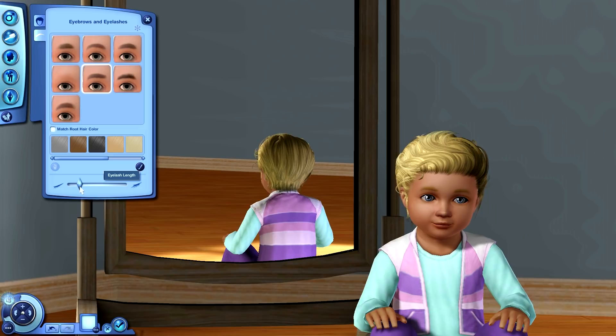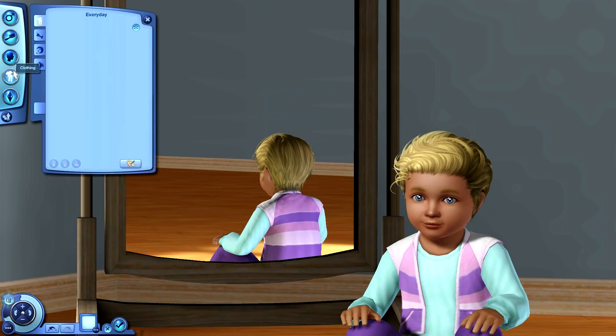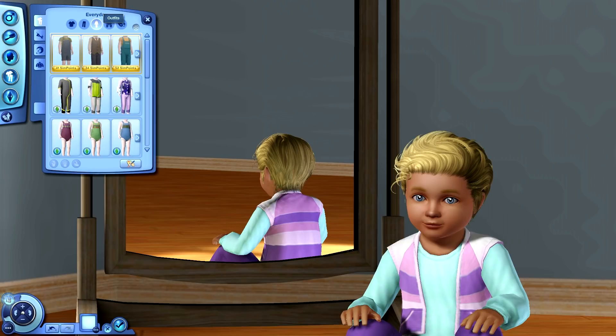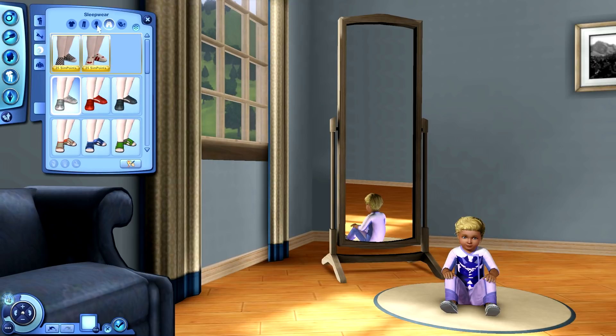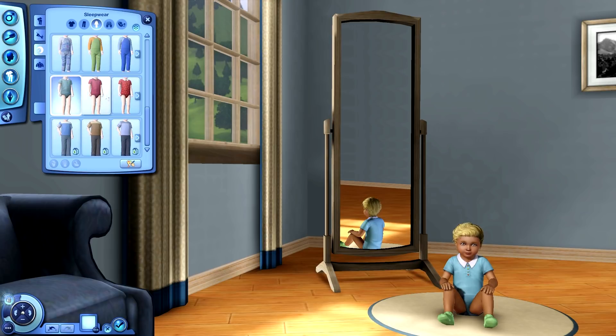All right, we'll just give him that hair. And those eyebrows are fine. He's actually really cute. Let's give him like a little onesie or something. We'll probably just do this in sleepwear, because there's really no need for any other outfits. Yeah, we'll just do that. And the socks are actually really cute with that outfit — I love blue and green together.